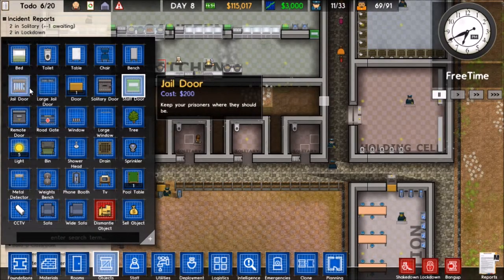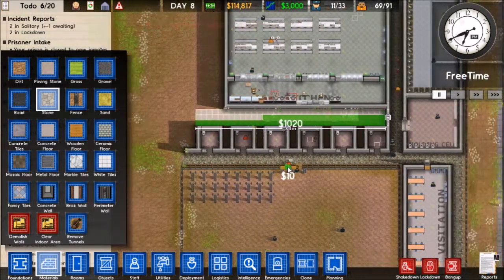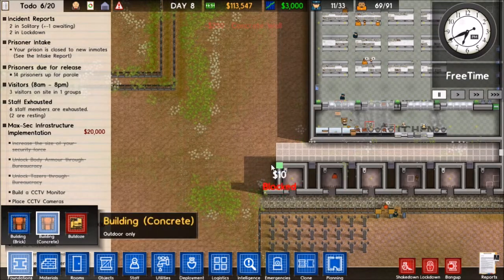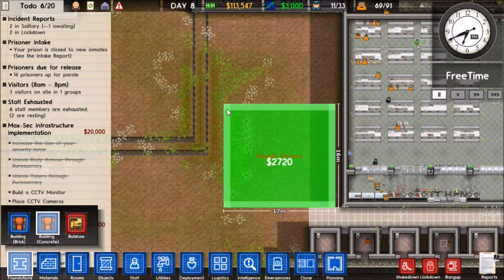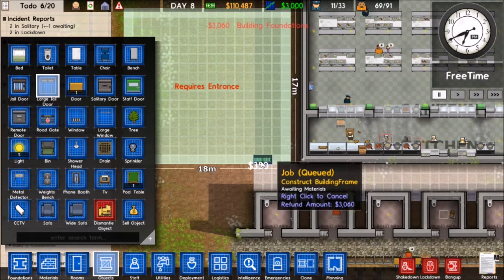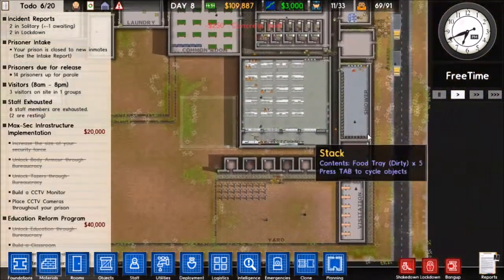Let's put a jail door right there. And then let's go ahead and make stone all throughout here, and we'll go ahead and black off those areas. Then concrete walls. So this doesn't really need to be that big - do like a 17 by 17, maybe 18 by 18. We'll do that. And then we'll put a large jail door on that bad boy and have concrete walls running like that, so that'll all be closed off.